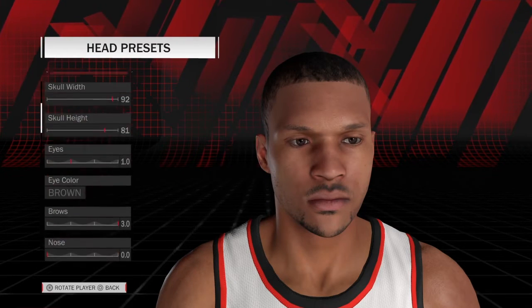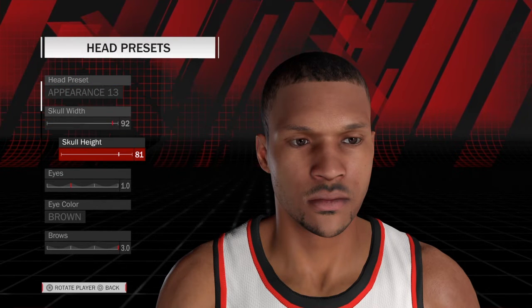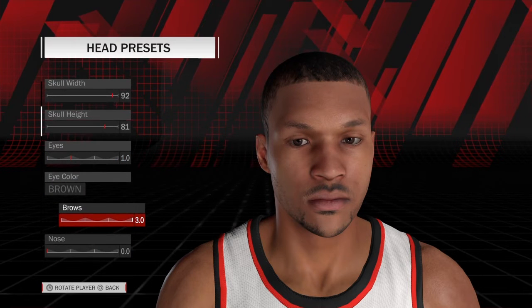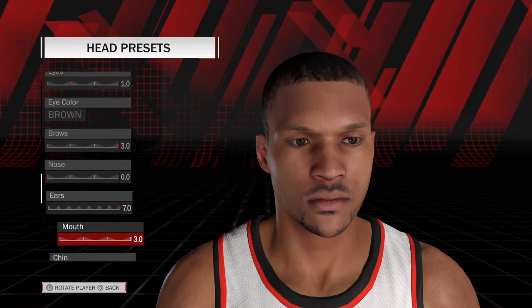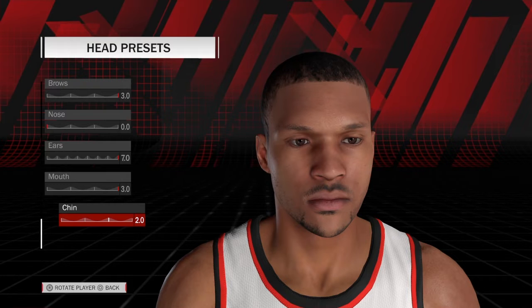Head presets. Appearance: 13. Skull width: 92. Skull height: 81. Eyes are 10, brown. Brows are 30. Nose is 0. Ears are 70. Mouth is 30. Chin is 20.